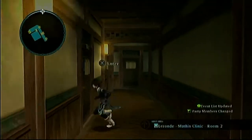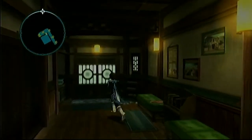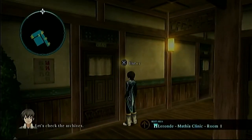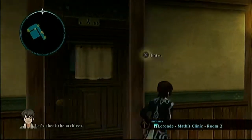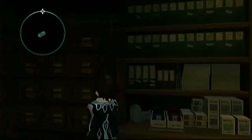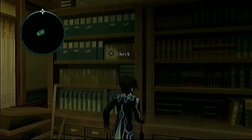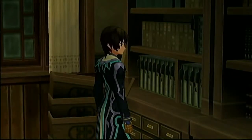We need to check the archives, but there are so many doors in this clinic. I keep trying other rooms but the game keeps nudging us toward the archives. Alright, I guess we're going to check the archives — and here we are inside them. Exit or check? We're checking.